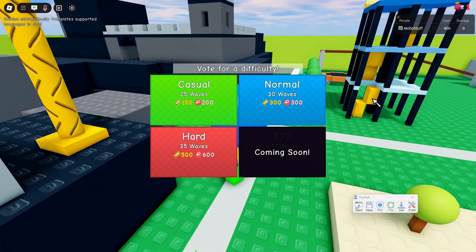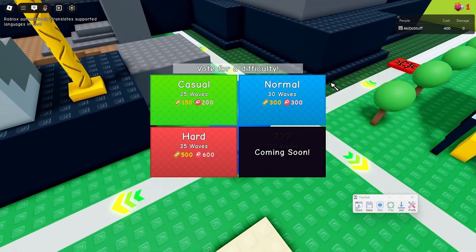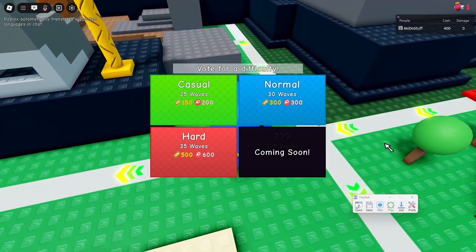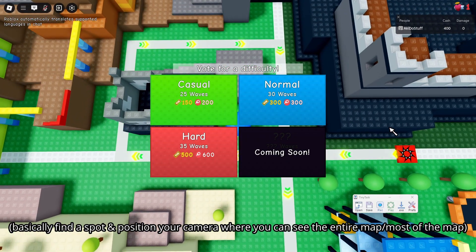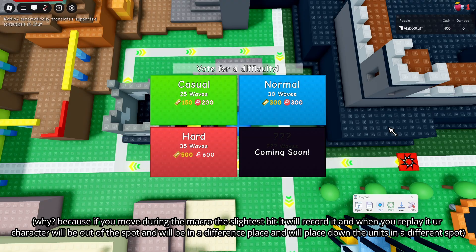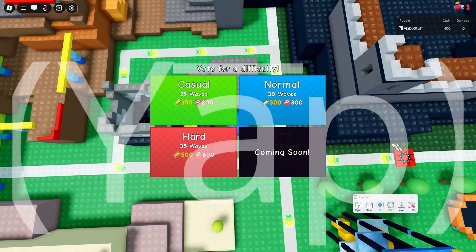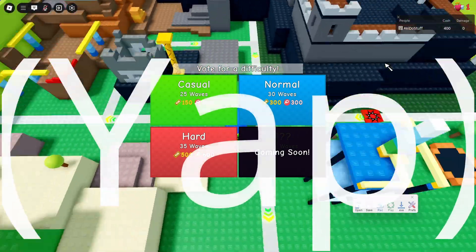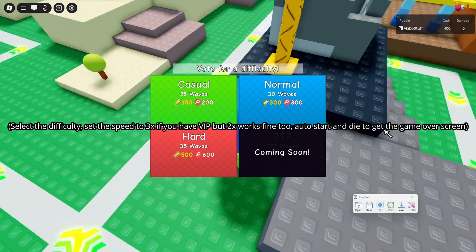After you go into the map of your choice, there are a couple of steps before you start recording with the macro. This is an important step: find a standing spot and zoom out, because during the macro you cannot move your Roblox character or camera. If you do, the macro will record that and replay it, so you'll be off-center, not placing units in the right place, or moving to a spot where zombies can leak and kill you.